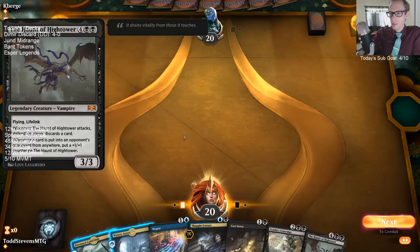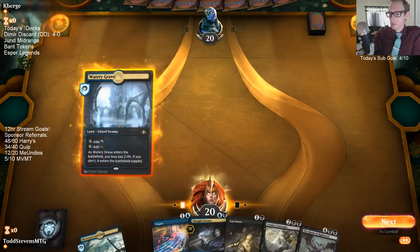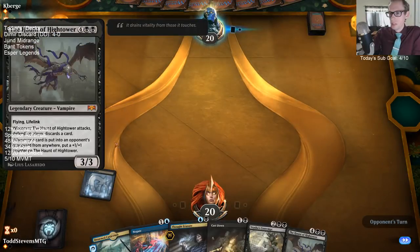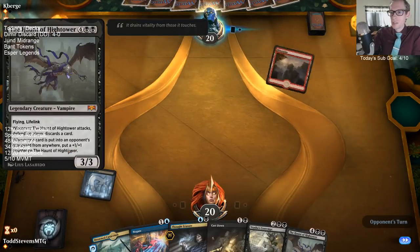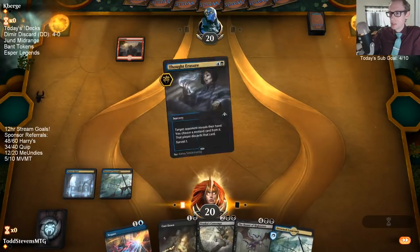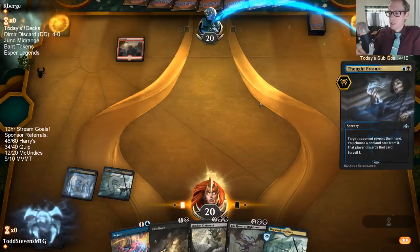I think Lightning Strike kills Haunt. But with the trigger on the stack — because this is a trigger — so no, it's not like Tarmogoyf. Basically yes, Lightning Strike kills Haunt.